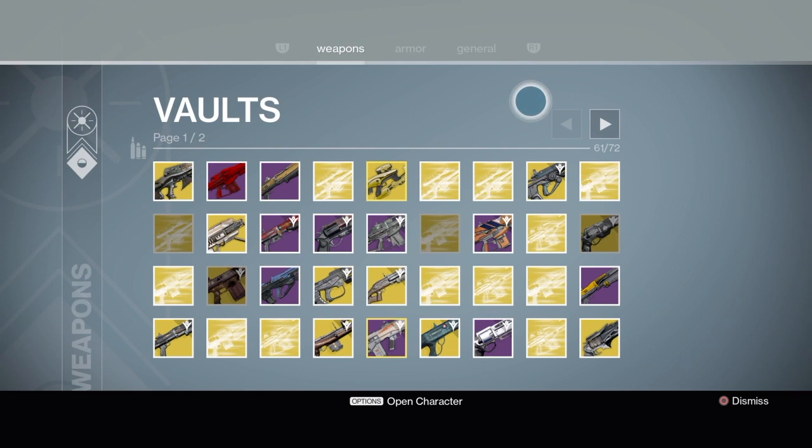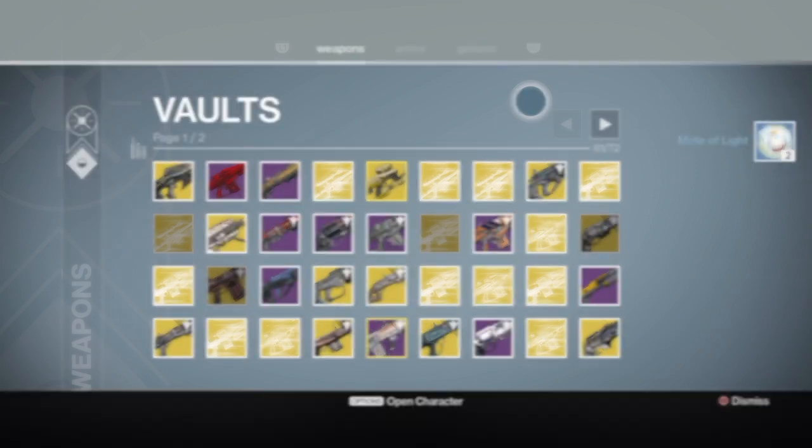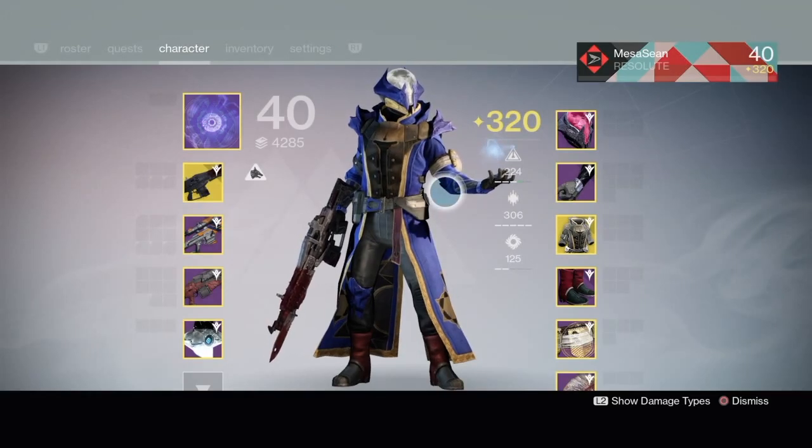When it comes to engrams, I'm hoarding mine — I have over 60 exotic engrams. Here's why: when SRL dropped, decrypting old engrams turned them into Year Two exotics. I remember getting my Multi-Tool, Armamentarium, and a host of others that way. So I'm going to save mine and open them all on day one of the April 12th update.